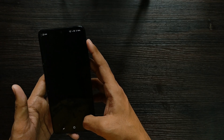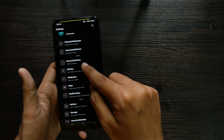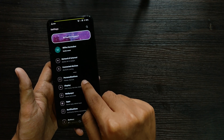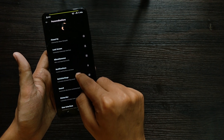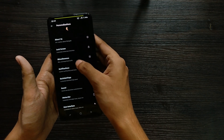Now for the most important part — features and customizations. In settings you'll find a Personalizations option, which is the gateway to Rising OS 1.2's features. When you open it, you get seven different sections for customizations.